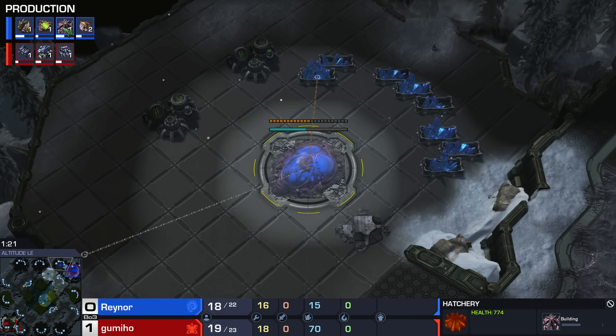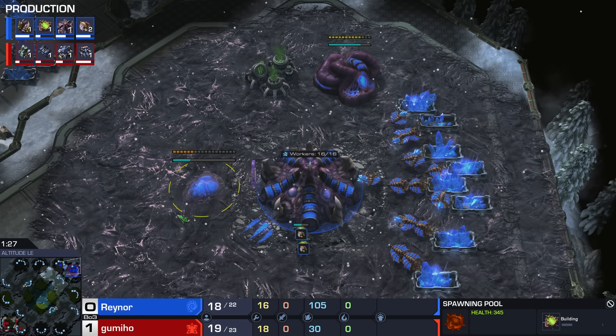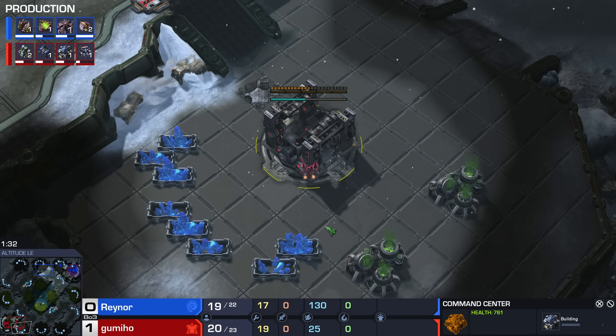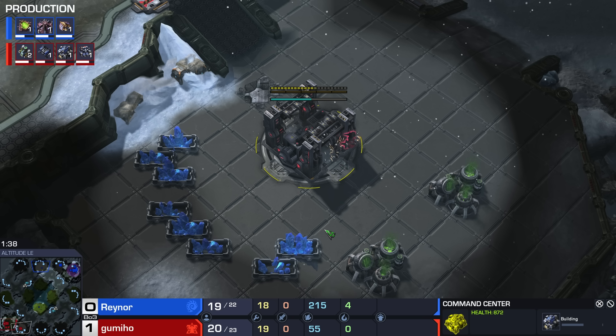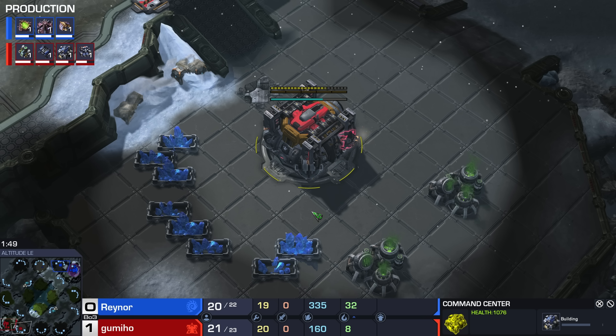A bit of a more normal build from the Zerg player this time around, opting for a Hatchery into a gas geyser and then a spawning pool. On the other side of the map, Gumiho has decided to go for a Command Center first on Altitude — a massive map, as we've already seen in the previous Zerg vs. Terran where a Terran player — I think it was actually Gumi — went Command Center first. The Zerg opened up with a spawning pool very quickly, a couple Zerglings ran across, but by the time they finally made it, the Orbital Command was already halfway done.